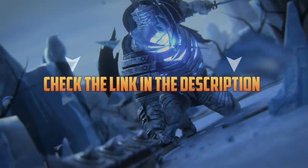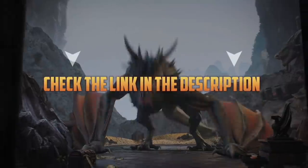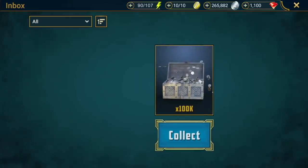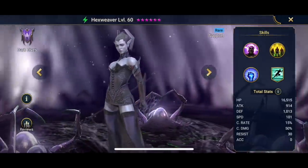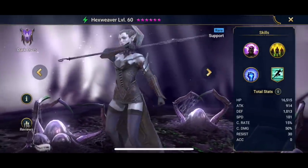If you'd like to try Raid Shadow Legends, check out the links in the description box down below. As a gift for new players, using the link below will give you 100,000 silver and a champion for free — a Dark Elf Hexweaver, which is a rare support type champion. Note that you'll get these rewards in your inbox for the next 30 days only. Alright, let's begin!